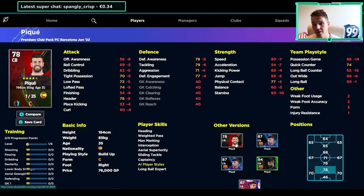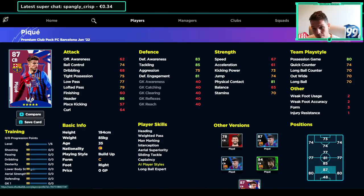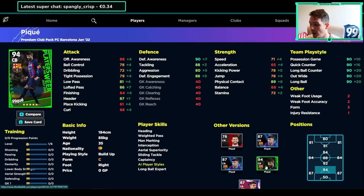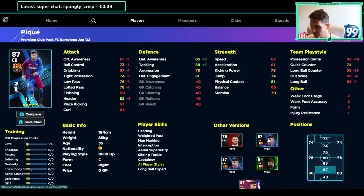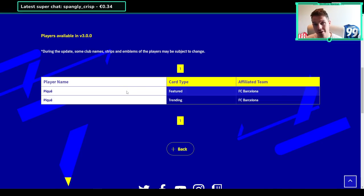As I mentioned, there is another version of Piqué - the standard card - and that is NOT going to carry over. If you bought that standard version of Piqué when the game first launched, you'll still have him in your squad until v3.0, and then he will be gone. He won't carry over because he's not in the v3.0 database. The featured and trending cards are the ones that carry over. So this kind of answers the question - I think it's going to be the player of the week cards and featured cards. Premium packs I reckon will be re-released with updated squads, or there might be a system to bring them across, but I genuinely don't think that'll happen.